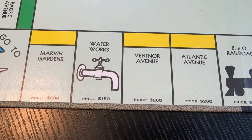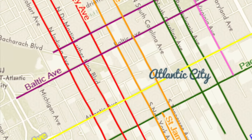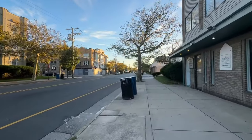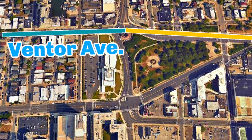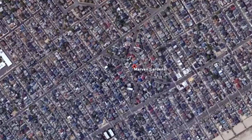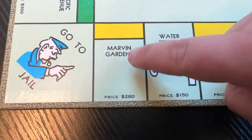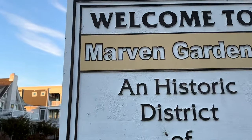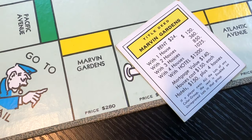Right behind me is the first of the yellow properties: Atlantic Avenue. This is by far the busiest street in the city and actually the longest, spanning across the entire island horizontally. Next is Ventnor Avenue, which goes all the way up to Atlantic Avenue — you can see the two roads connect at the intersection. And for the last of the yellow properties is Marvin Gardens, a neighborhood in the city of Margate, which used to be called South Atlantic City until 1909. In real life, Marvin Gardens is spelled with an E, but in the board game it has an I — a misspelling by Charles Darrow that was never corrected.